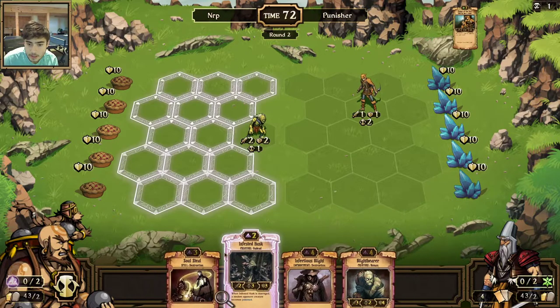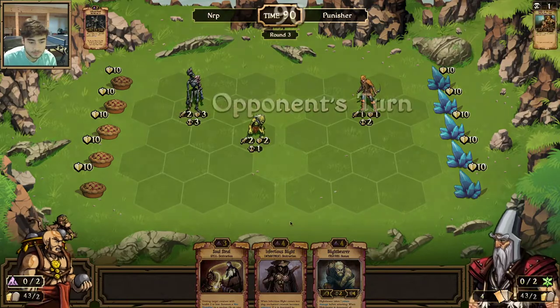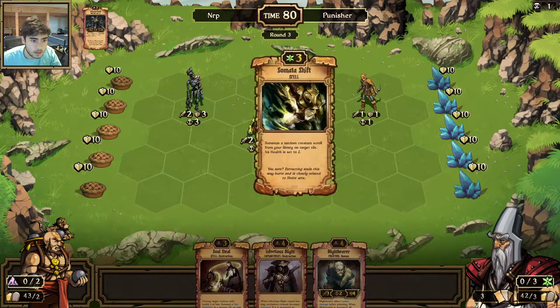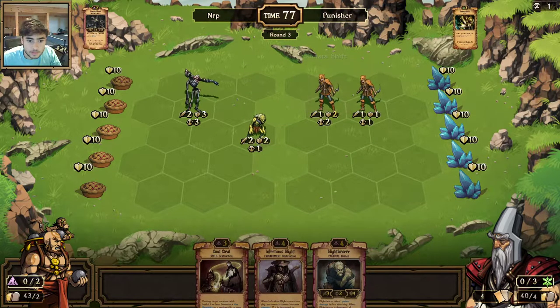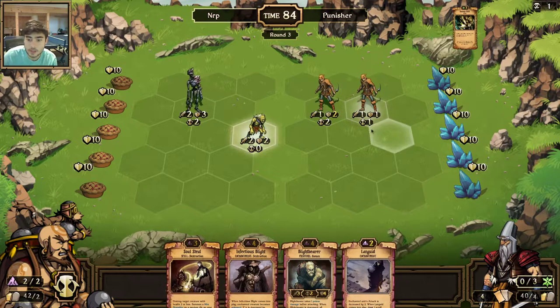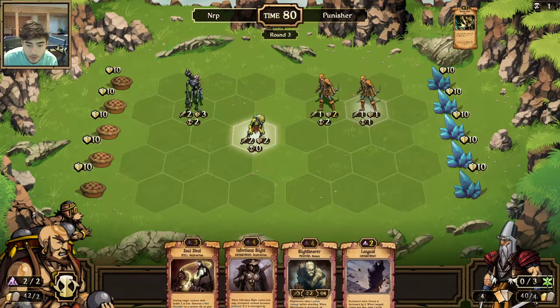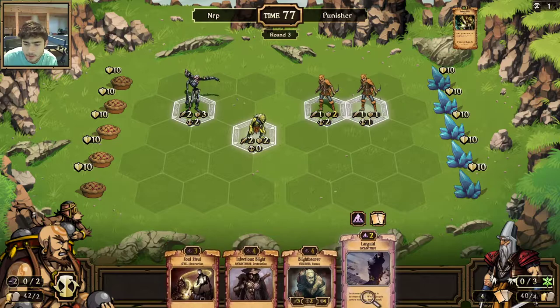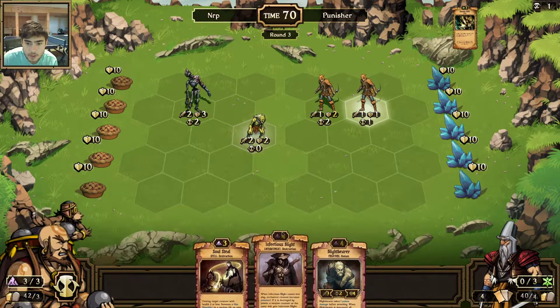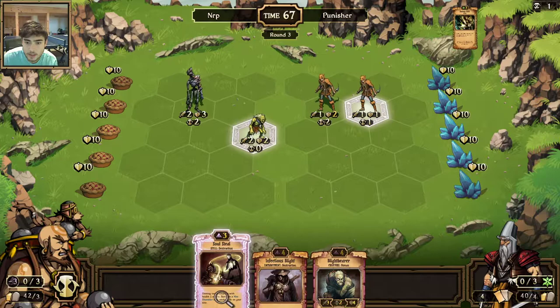I'll go ahead and get rid of one of the Infected Husks. Let me check the standings for this league — Punisher is three and one against his opponents, so I'm facing a top opponent here. It's not a shift. I can go Soul Steal now. I really get rid of a Languid, I think I do. I'll kill the thing that has two health instead of one.